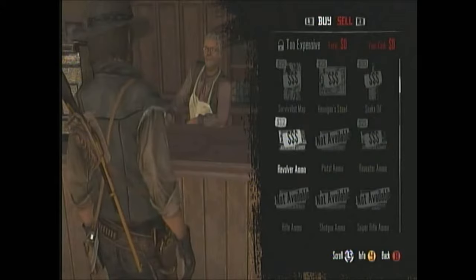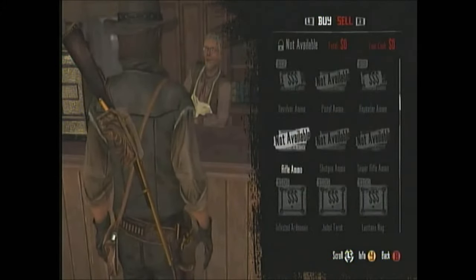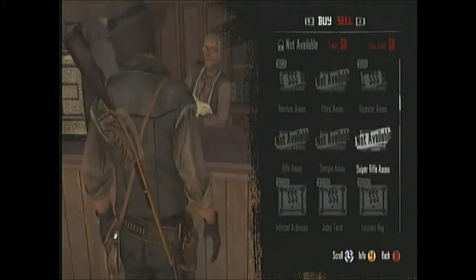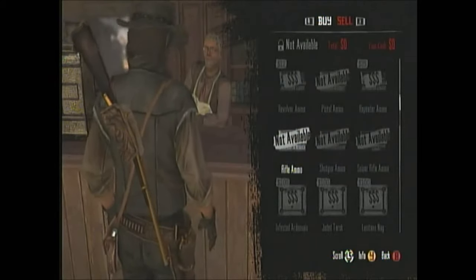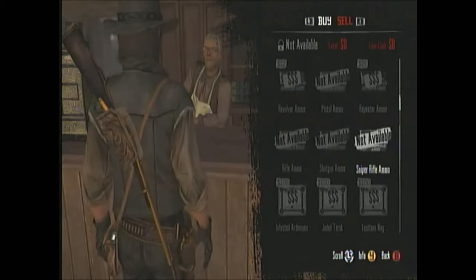We've got Repeater Ammo, Pistol Ammo, Revolver Ammo — yes, those are two different things, Revolver and Pistol. And more Rifle Ammo — that's for a better long-range gun than we have right now. Shotgun, which we do not have, and Sniper Rifle, which we do not have.